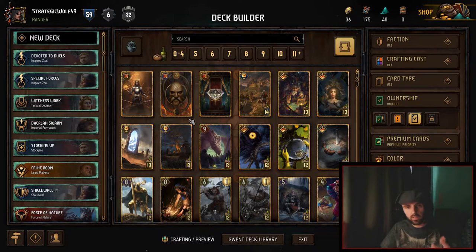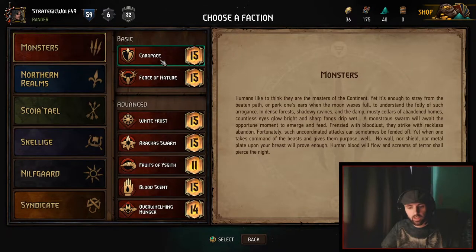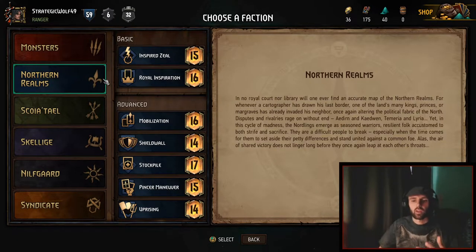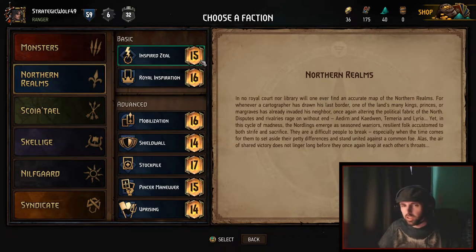So let's look at building a deck. The first thing is choosing your leader. All the different factions — six different factions — all have currently seven different leaders. So let's just pick Northern Realms. All decks have a provision cap, a provision limit of 150. Then depending upon the leader you choose, you get some extras. This isn't really explained in Gwent — it's something you just find out by yourself.